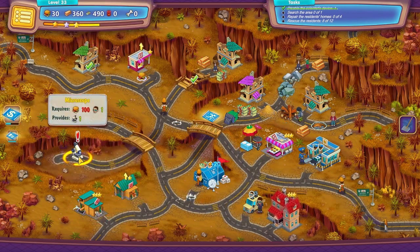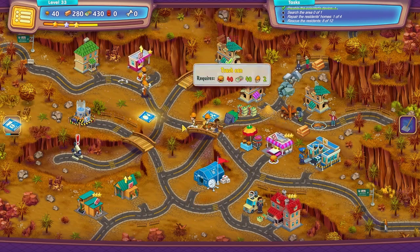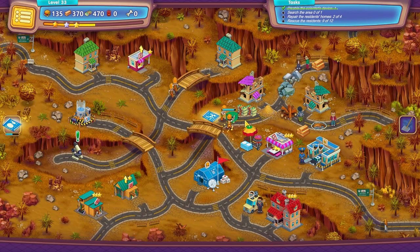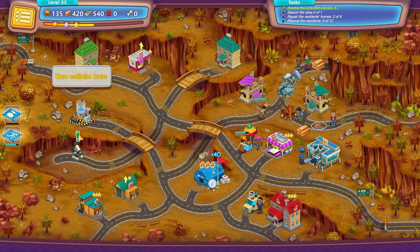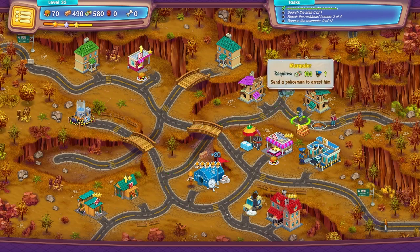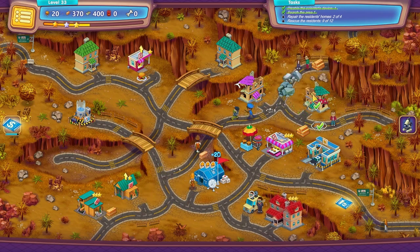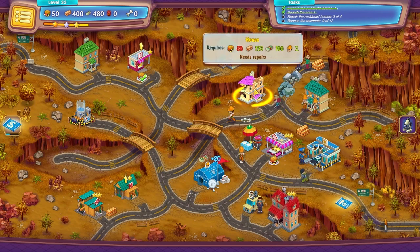We've got one house, two houses — let's do that again. You have to run faster. What's left? We need to prepare the residents' homes and rescue the residents. There's a little one here. It's due to lack of food, let me build that up.